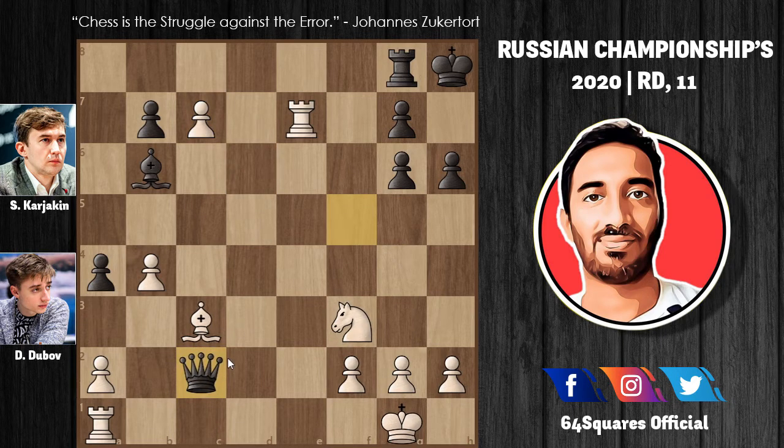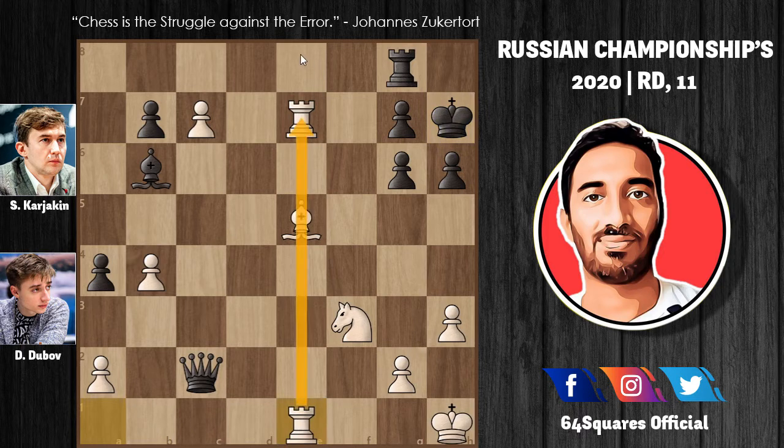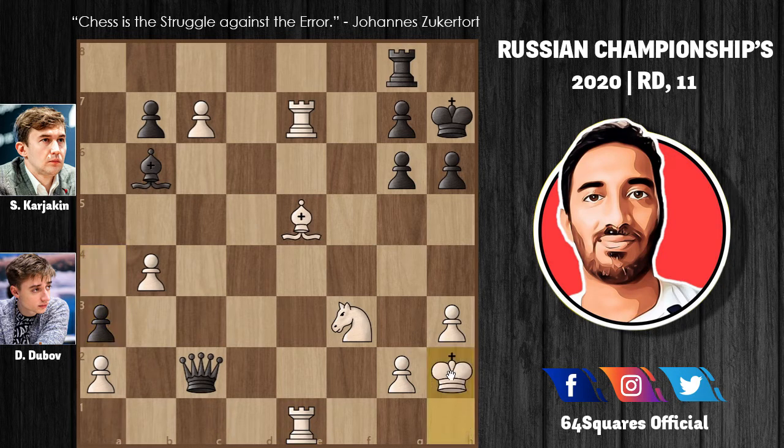Karyakin plays queen to c2 with the idea of a double attack — attacking the bishop on c3 and the f2 pawn simultaneously. In reply, Dubu plays bishop to e5, and bishop to f2 check. Even queen to f2 check can be played, but that is of no use as White can play king to h1 and escape, leaving not much play for Black. After bishop to f2 check and king to h1, Karyakin plays bishop to b6, then h3, king to h7, rook to e1 — doubling the rooks and consolidating Dubu's position for a strong kingside attack. Then a3 by Karyakin, king to h2, and g5.